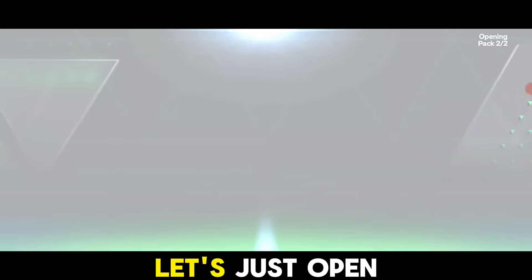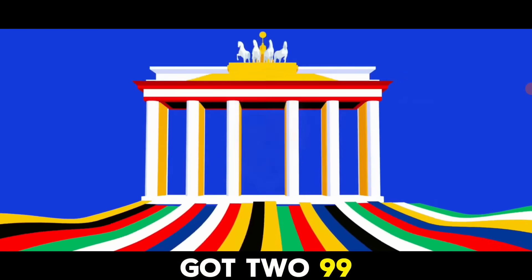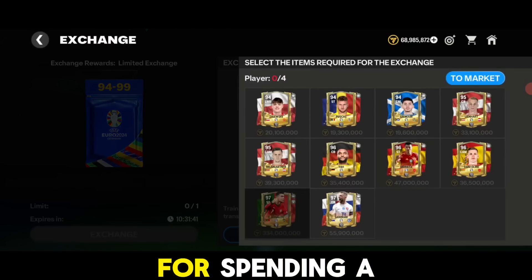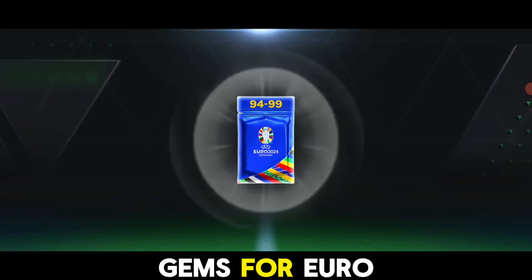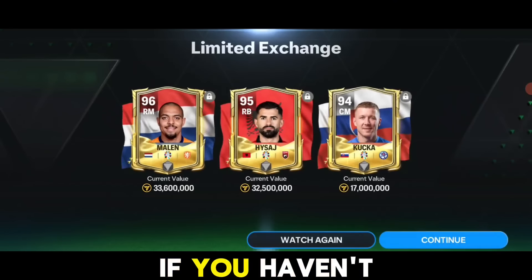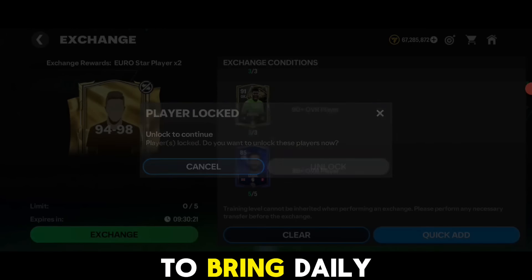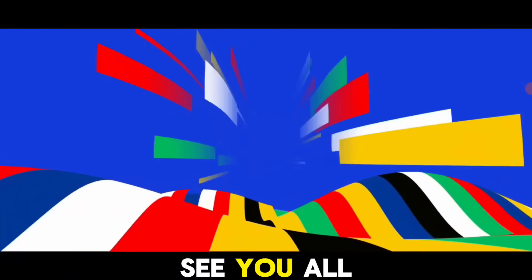Let's open some more packs and try our luck - we already got two 99-rated cards in this video and some 96-97 rated cards for spending gems. I would probably say save your gems for the Euro Moments Mbappe card and try your luck there - if you're lucky you'll end up getting him. If you liked the video please subscribe to the channel, it supports us and motivates us to bring daily content. This is Stolen Charm Gaming signing out, see you all soon.